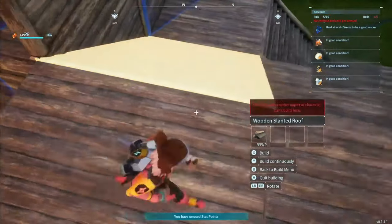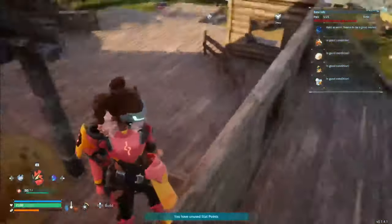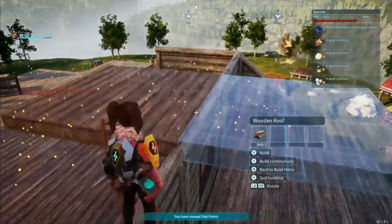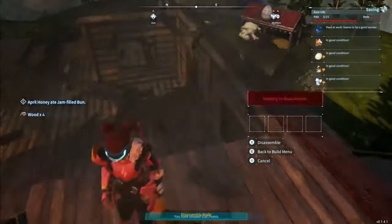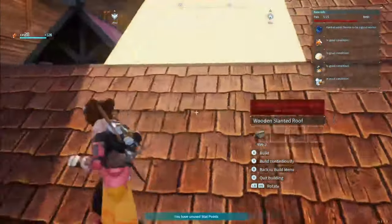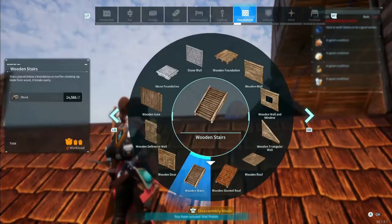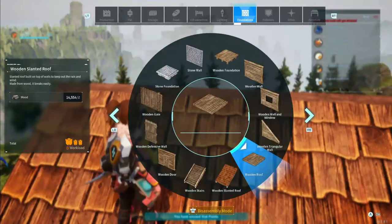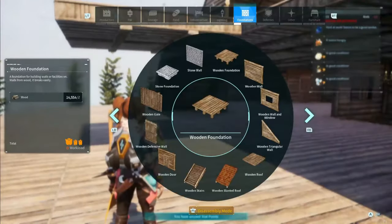I'm placing a roof — not really as an actual roof, but because for some reason it was not letting me place the angled roof unless I placed an actual roof first. Sometimes it acts like that. So I go ahead and do this so I can place the angled roof. I'm going to pull those together until they meet in the middle — it should work out to be one level lower than the one behind it. I love the way that layered roof looks, and I'm hoping we get more complicated pieces like corner pieces in this game.